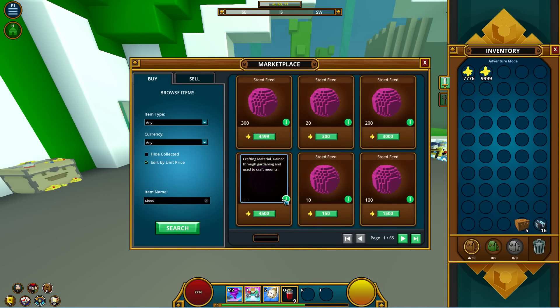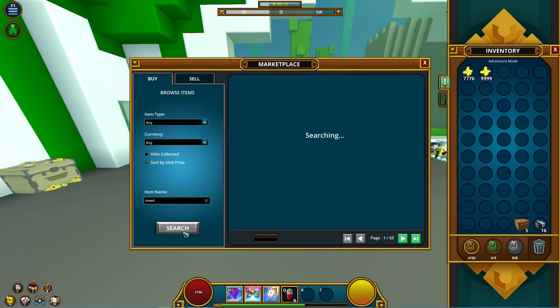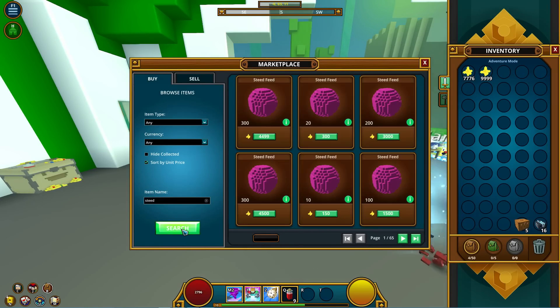Maybe we can raise the price to 1 to 17 — it seems plausible if we can sell this last stack. This is just what I would do — sit here, click search, click search. It's a boring video I know, but this is how you make flux. It's pretty simple — I recommend having a calculator with you just in case.